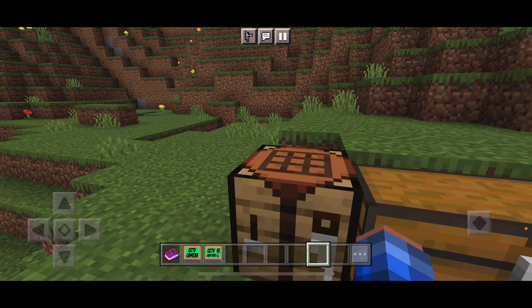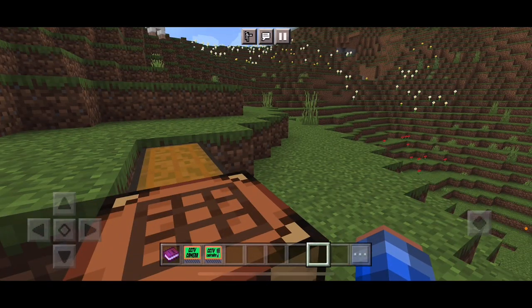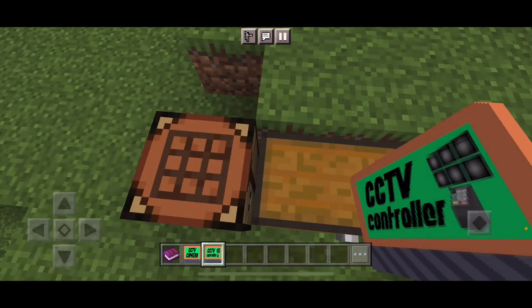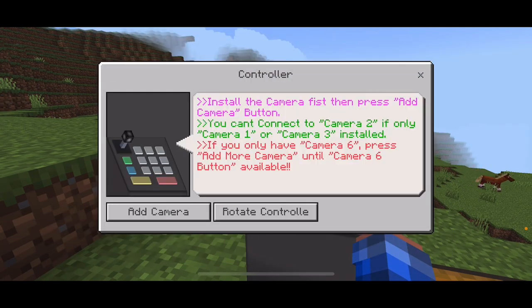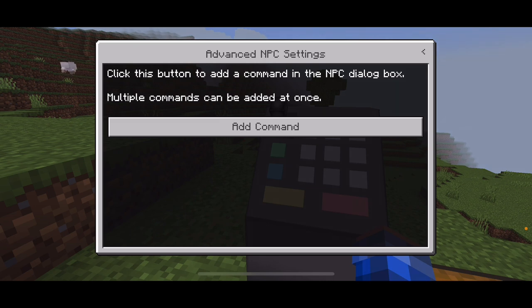I totally did not think that through. For the CCTV main controller, what you need to do first is put the controller down — this is definitely recommended to do first. From the controller you can edit cameras. Install the camera first and press add camera. You cannot connect to camera 2 if only camera 1 or camera 3 is installed. For advanced settings, click the special interactive command in the NPC dialog box — multiple commands can be added at once.